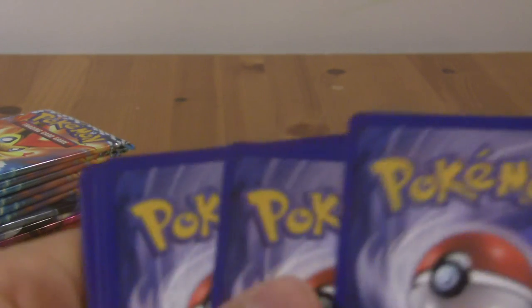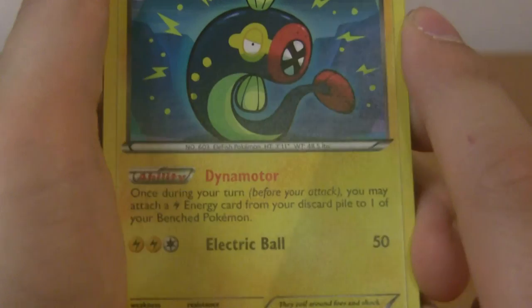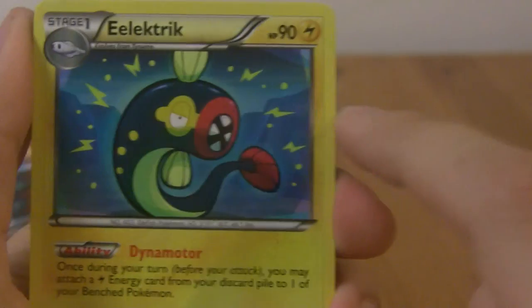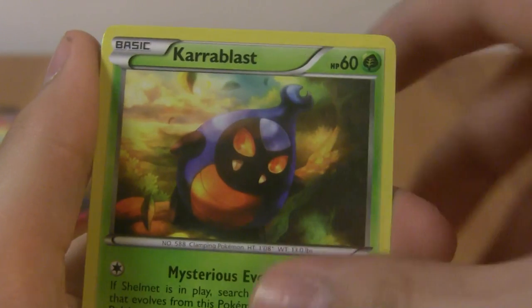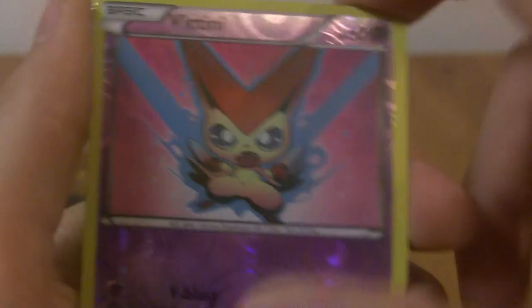Shuffled them all randomly but they came loose anyway so I'm putting them into piles — 18 this part, 18 the next. Super Rod — nice, that's actually a pretty good card. Eelektrik with Dynamotor: once during your turn, you may attach a Lightning Energy card from the discard pile to one of your Pokémon. That's pretty cool. Plume Fossil, Timpole, Dino, Yamask, Karrablast, Vanillite. Victini reverse — that's a rare, pretty cool.